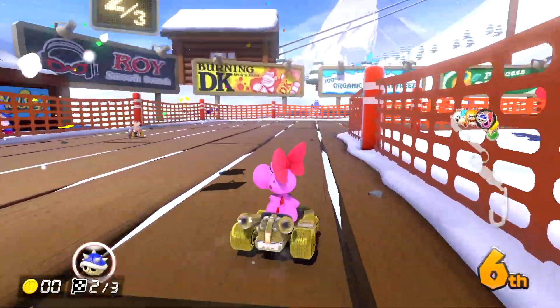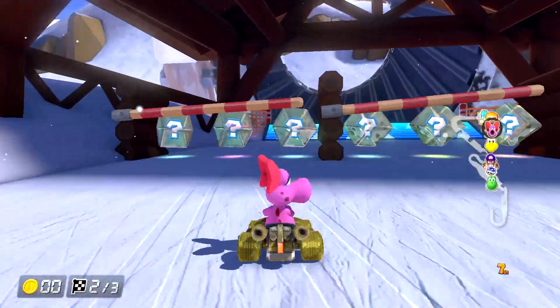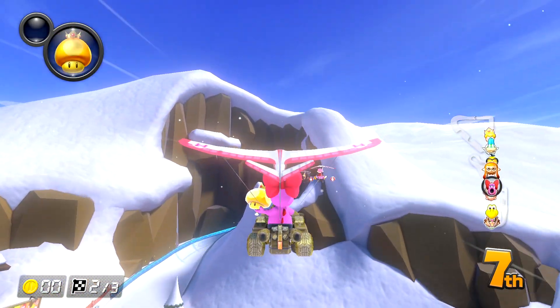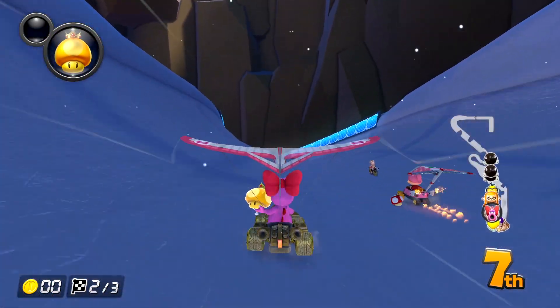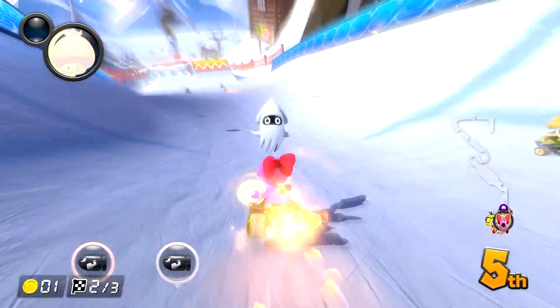I knew it — once we start hitting the drift, that's when the red shell is going to catch up. Pink Gold Peach is going kind of slower. We got a golden mushroom — use that to boost, as if we're not going fast enough. Perfect time for the speed boost to kick in.